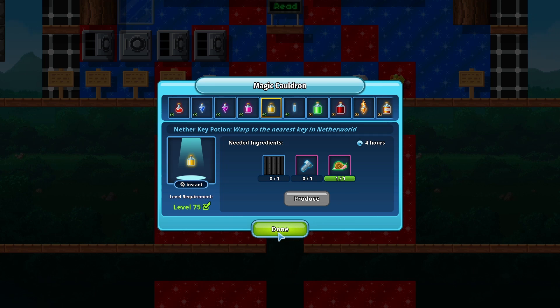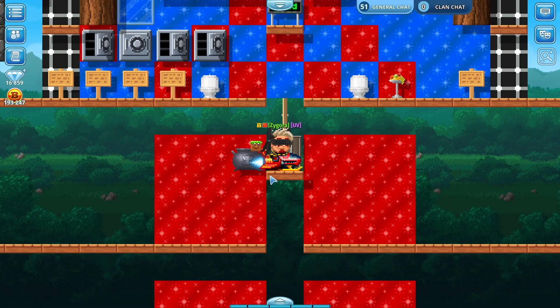The Potion Boost event lasts for three days. Let's say you spend 16 hours — that means you make four potions from one magic cauldron. If you do it during the event, you can make up to eight potions. And if you really manage your time and run it 24 hours, you can make six potions from one magic cauldron. So you can already imagine the profit scaling up.